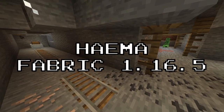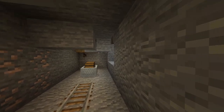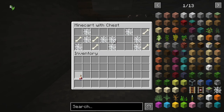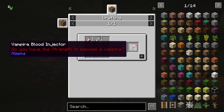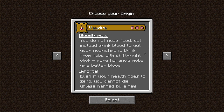The next mod we have is Hima. This mod gives you the ability to play as a vampire. To get started, you will need to find vampire blood in dungeons, temples, or you can trade it from a cleric villager. You can then use it to craft a vampire injector and use it on yourself while you have the Strength 2 potion to become a vampire. Or if you have the mod Region installed, you can simply choose the class vampire.